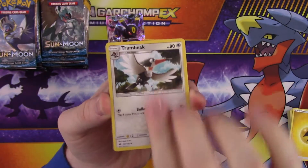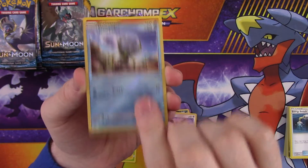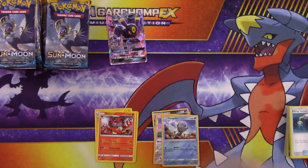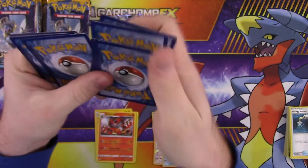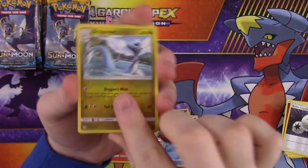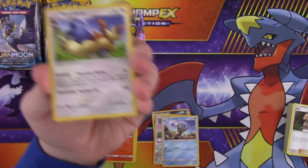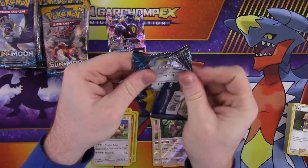So we got energy, Trumbeak, Golbat, Energy Switch, a reverse Dewpider, and a rare which is a non-foil Incineroar. I really haven't touched the games all that much so excuse me if my pronunciation is horrible. Alright, energy, Double Colorless Energy, Dragonair — oh I like the Dragon-type coloring for the background a lot — Lima or Lilium, reverse rare Oranguru, and a rare Stoutland.